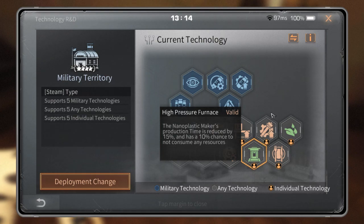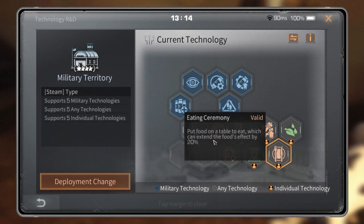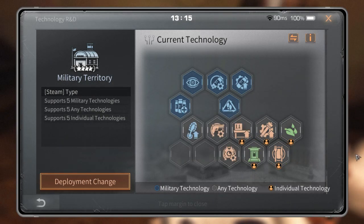The last one is Eating Ceremony — put food on a table to eat, which extends the food effect by 20%. It's not really critical, but you can use this when you go to rebuild, CTC, shelter class, or something like that. You eat your food from your table and get 20% more food effect.